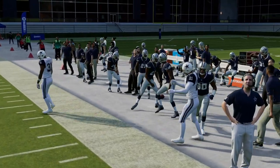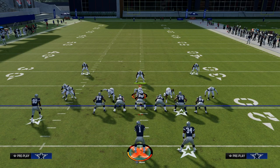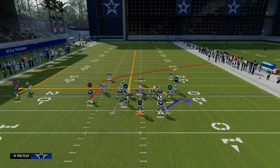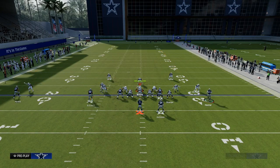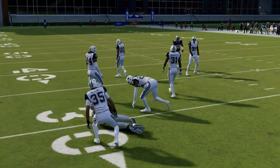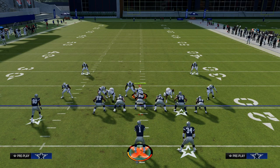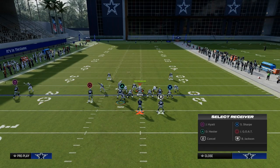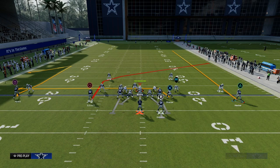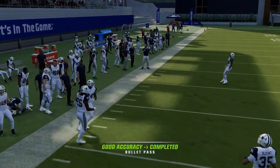So both routes beat man coverage, which means the opponent is going to have to choose. One thing people like to do is put hard flats on the field to try to take away the drag routes, and that's a really good adjustment. But by using this comeback route on the left side, it gives us another option against man coverage. Notice that the hard flat defender is also getting pulled to the sideline because we have an outside receiving threat over there, so we have the ability to pull zones to the outside. By utilizing this comeback route — or really any vertical route, even a curl route this year — when he turns, you just pass the lead down, and it's a nice read against man-to-man.